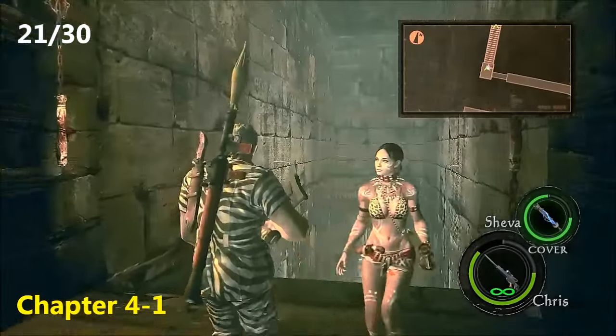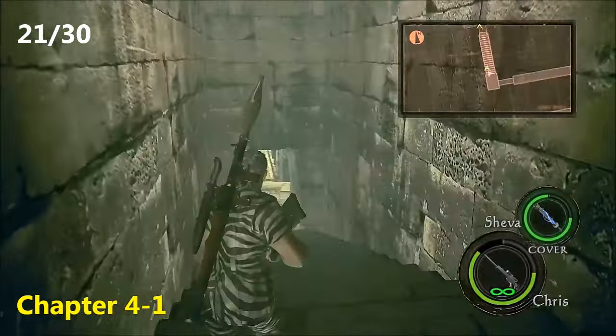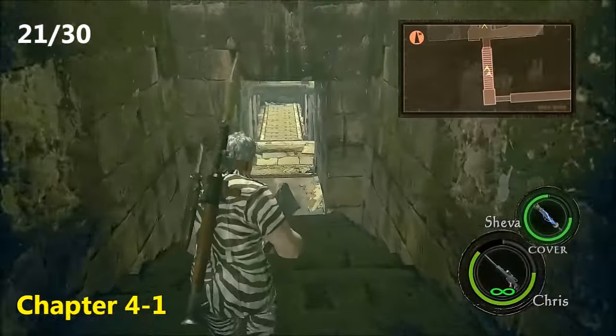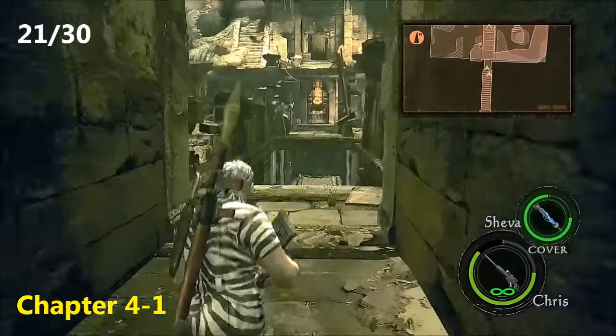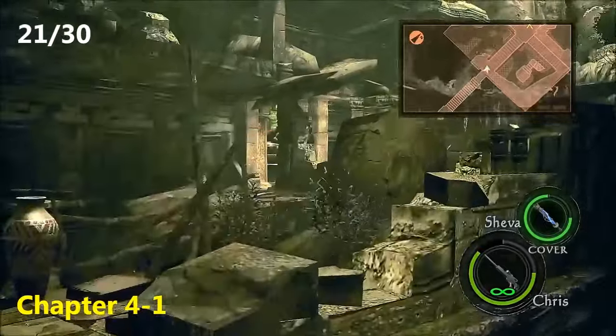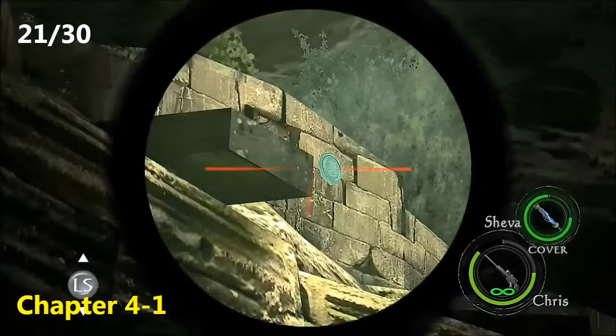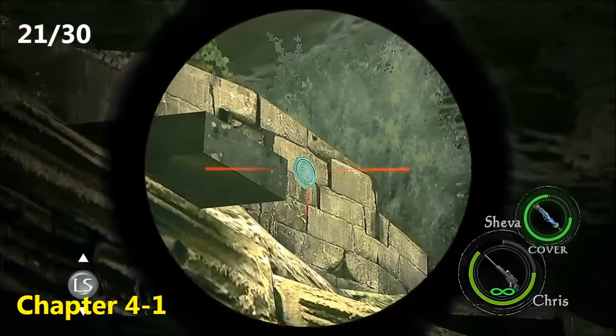Still Chapter 4-1, emblem twenty-one. After the cutscene of running through this hallway — the quick-time event — you'll come down these stairs after you pull those chains. In this huge room, as soon as you come down the stairs, stop, turn to your left, look up a little bit, and there will be the twenty-first emblem just on the broken wall up there. Make sure you shoot that.